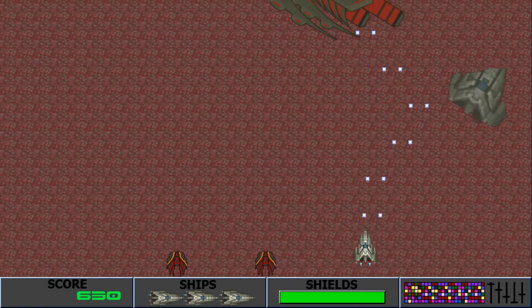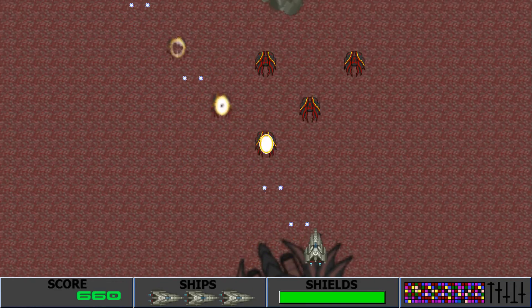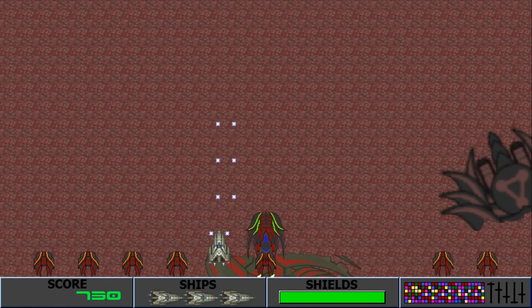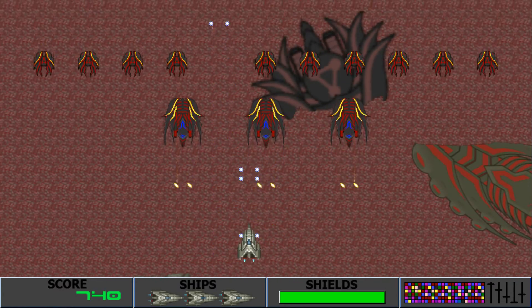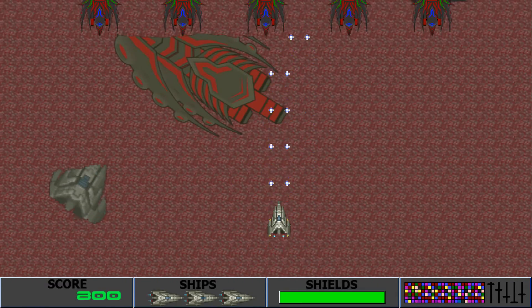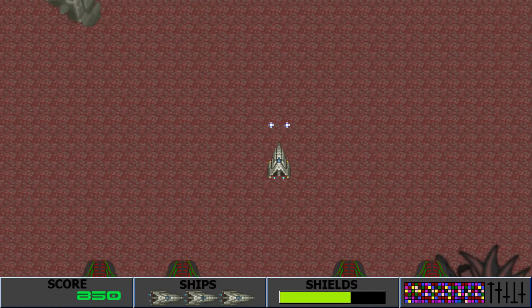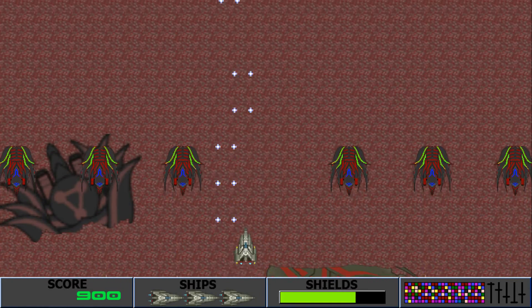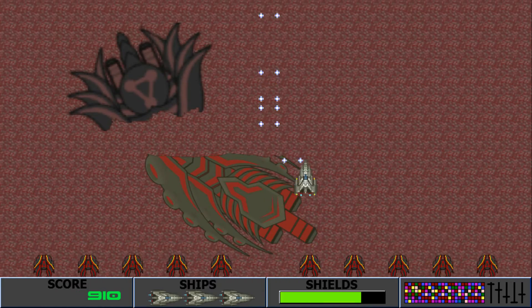Gunships. Luckily, the gunships just keep on heading on a straight path. Best to avoid them. I'm gonna try to get hit by one of their bullets so you can see how my shields go down. You see? And now they're starting to regenerate slowly. The controls on the bottom show you the score, the number of ships, and the shields.